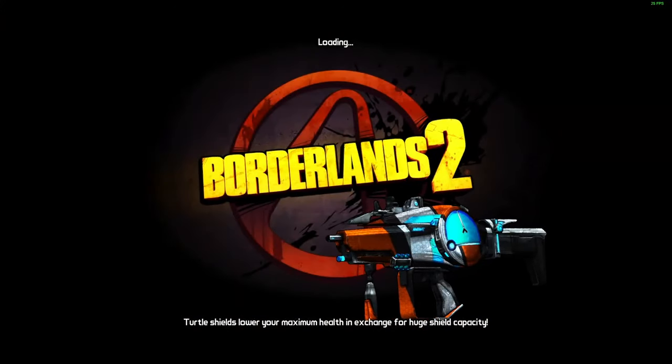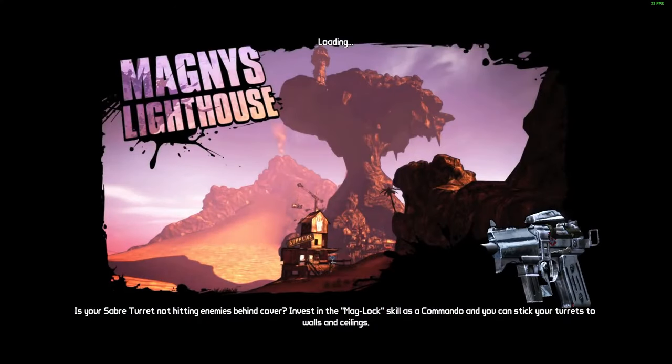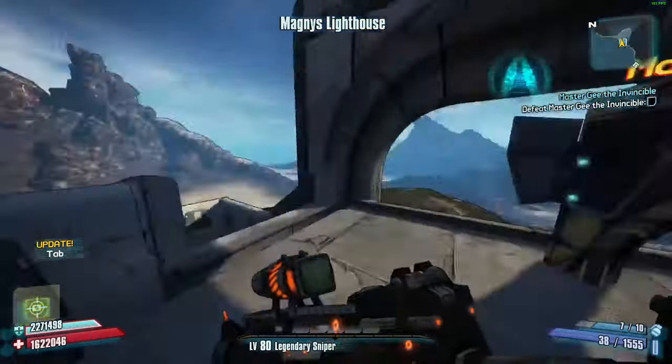That was the only side mission we had. We'll go out to the lighthouse and kill the Leviathan again, loot the armory stash, turn in everything. Then we've got the Rust Yards and one side mission on Scarlet's ship — that's the only thing we have left to do.